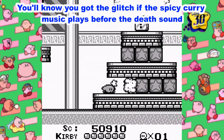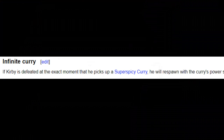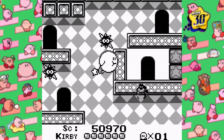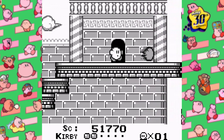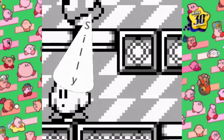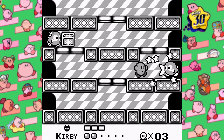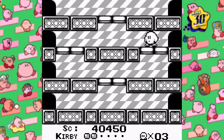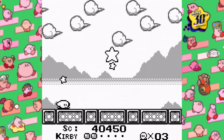The first half of Castle Lololo is like Green Greens, and there's even an invincibility candy to make things easier. However, we need to beat Lololo in three hits. There's a glitch known as the Infinite Spicy Curry glitch, where if you eat a spicy curry at the exact same moment you die, you get to keep it. You do have to inhale the curry to get it, but it is worth it. If you can make it to the fight in time, you can kill Lololo and Lalala with just the spicy curry, which saves us from six sucks. As a result, you can beat Castle Lololo by inhaling only four times.